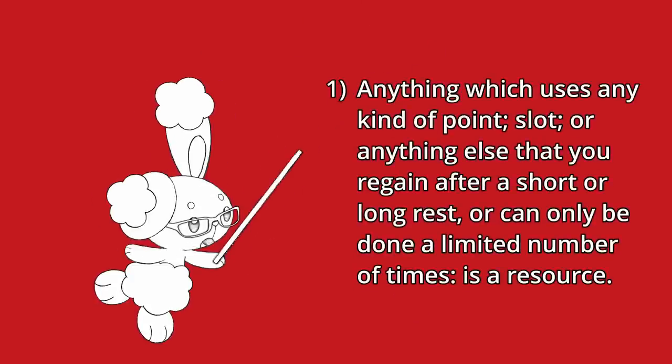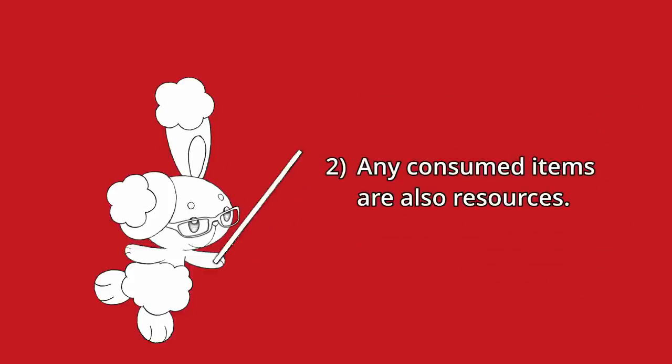First: anything which uses any kind of point, slot, or anything else that you regain after a short or long rest, or can only be done a limited number of times, is a resource. That includes spell slots, battlemaster manoeuvres, Goblin's furor of the small, the lucky feat, and the contingency spell. Second rule: any consumed items are also resources. That includes things like potions, poisons, and spell components.